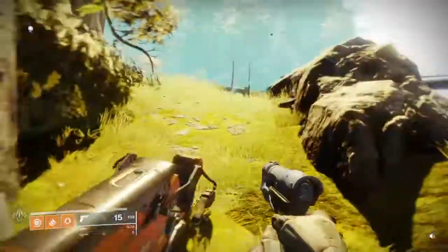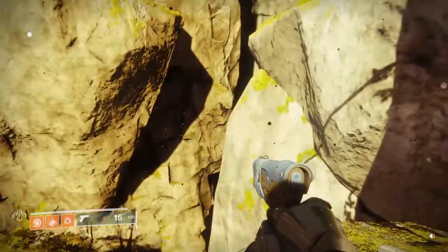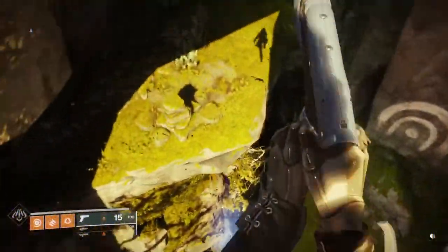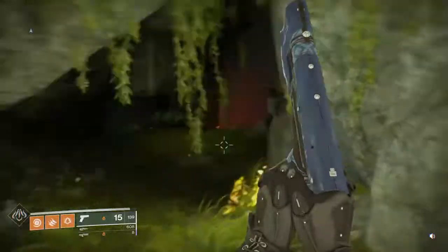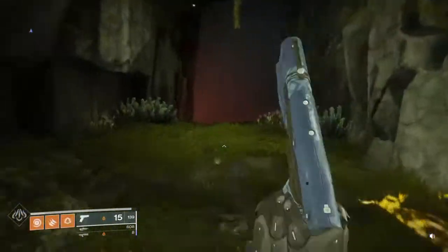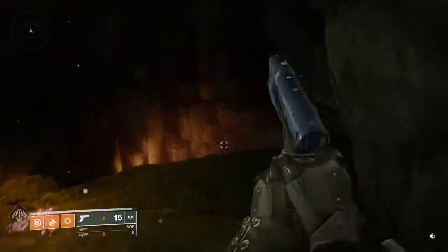If you see this ledge — the same path I just took — rewind if you want to see it again. You're gonna jump down here into these rocks and you'll see the symbol, and you've found your Lost Sector here in this cave. See you guys there, peace out.